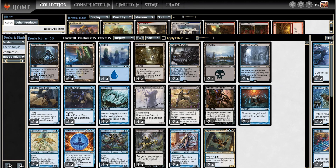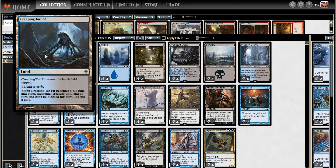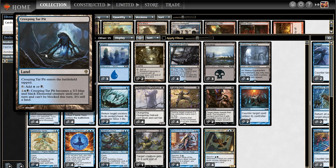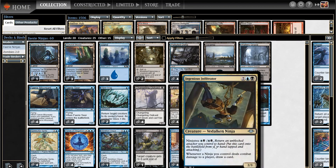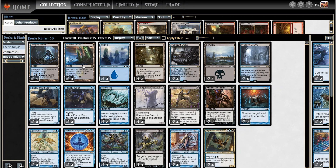We're a two-color deck so I didn't want too many colorless lands — only two Mutavaults. We've also got one Creeping Tar Pit, which comes into play tapped, so I didn't want too many. For three mana it can become a 3/2 that is also unblockable, which is convenient for our Ninjutsus. Rounding out the mana base: some fast lands — Darkslick Shores — basic island, basic swamp, fetch lands, Watery Grave, just 20 lands total.